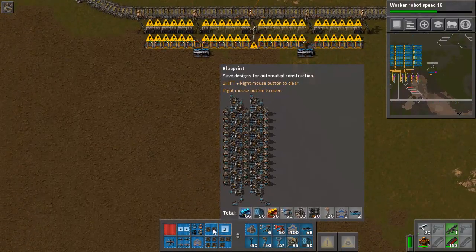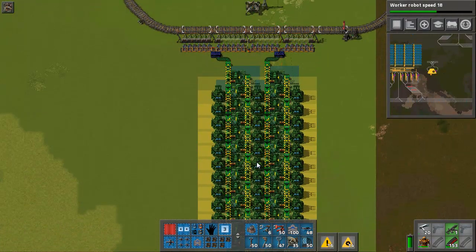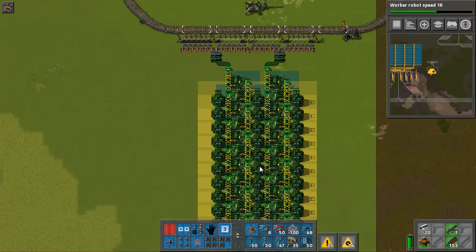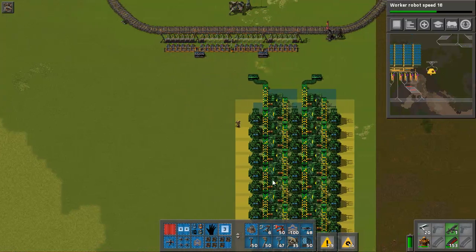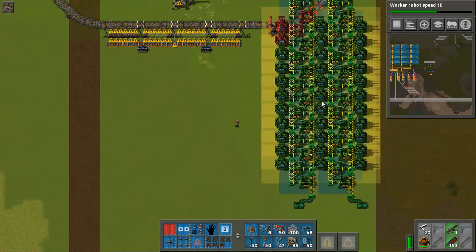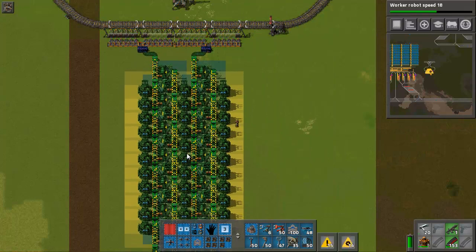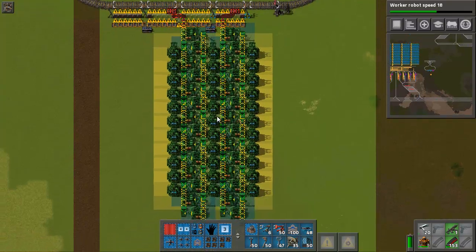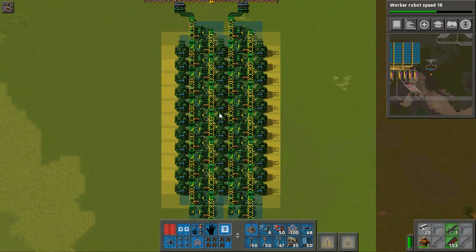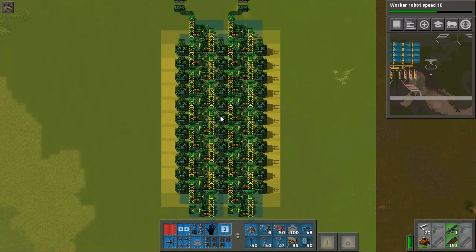I have these three blueprints here. Why they are separate blueprints is because if there are obstacles in the way, like a lake or something like that, I can just rotate it and connect the belts. But most of the time I can just plug it in right here. This is a two-smelter array and I come from the ore field and plug directly into that.